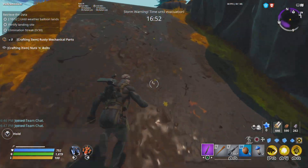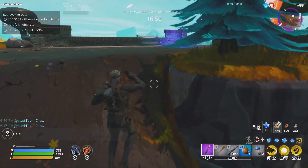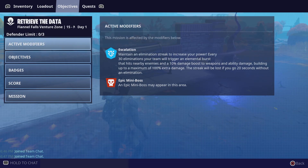Let's talk about something I haven't covered yet — I'll make a separate video on this too. When you go to objectives, every venture season gives you some kind of perk. Every 30 eliminations, your team will trigger an elemental burst that hits enemies and a 10% damage boost to weapons and ability damage, building up to a maximum of 100% extra damage. The streak will be lost if you go 20 seconds without an elimination.